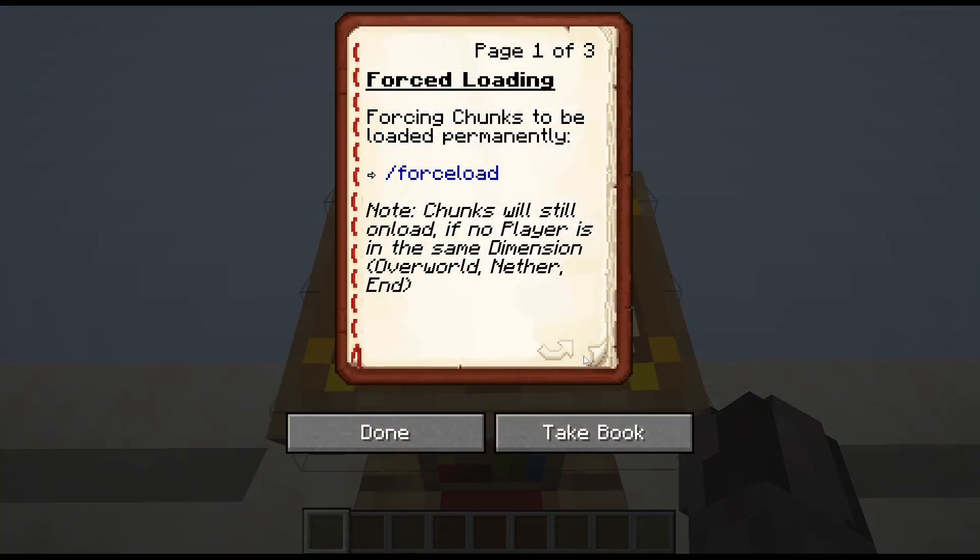With this command, you can turn chunks into so-called permanently loaded chunks, which means those chunks will not unload even if no player is near them - at least as long as the player is in the same dimension, so the overworld, nether, or the end.